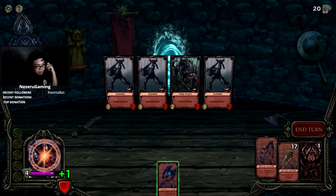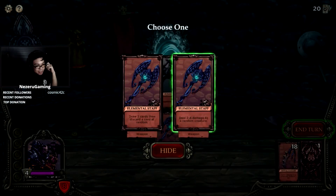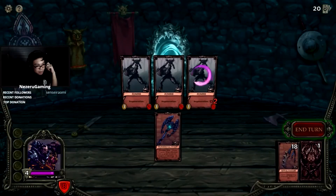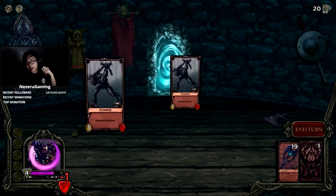There we go — we're not gonna die here. Elemental Staff: deal two to four damage. We're great, we're not gonna die.